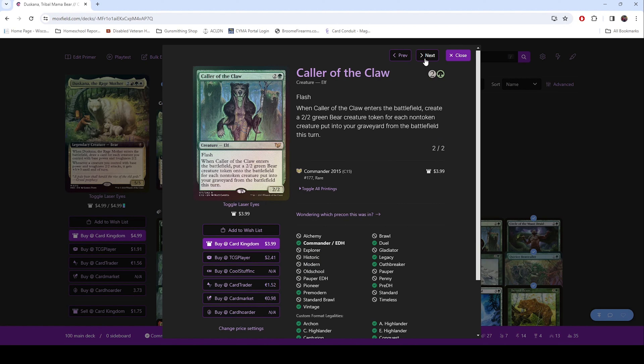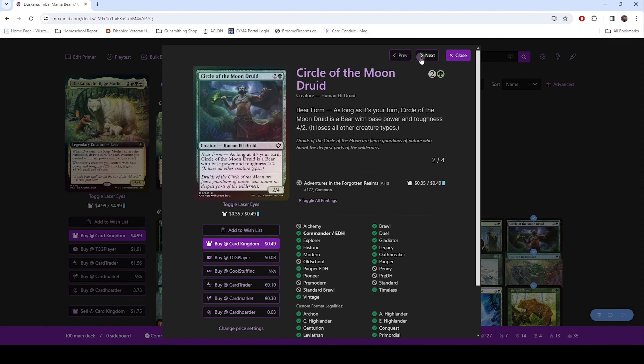Collar of the Claw — another 2/2, and this is an elf. But when it enters the battlefield, you get a 2/2 for each creature put into the graveyard from the battlefield this turn. This is great in response to someone doing a board wipe. You drop this down and you're like, okay, I get 2/2 bears for every single one that went.